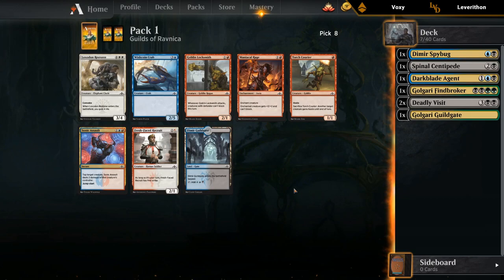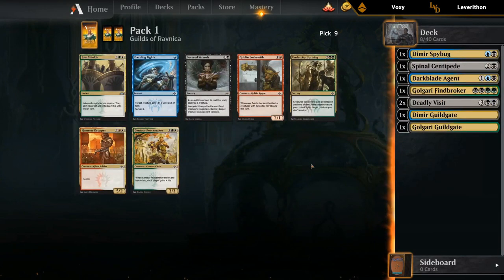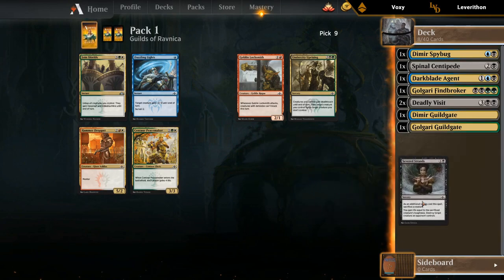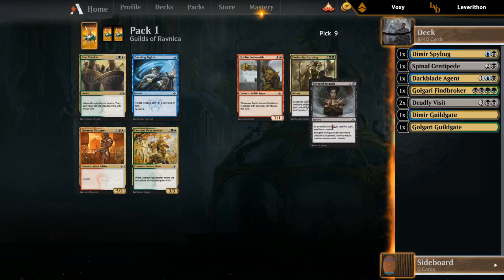Pretty happy with Dimir Guildgates. I do love a Wishcoin Crab — the 2/5 lines up quite well against the many 4-power creatures in the set, like Rosemane Centaurs and aggressive Boros decks even with a pump spell. But Dimir Guildgate seems more important. We can take Severed Strands over Dazzling Lights, as it can potentially go in both Dimir and Golgari. And generally speaking, Severed Strands is better than Uprising even in Golgari.